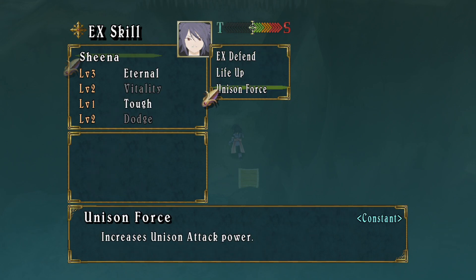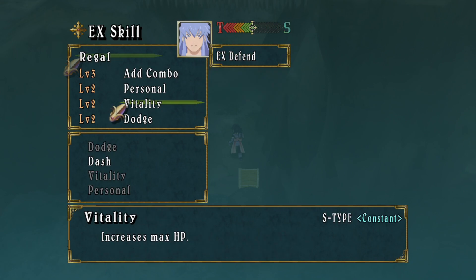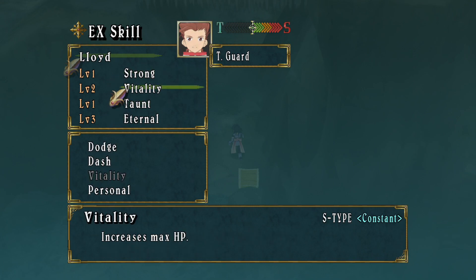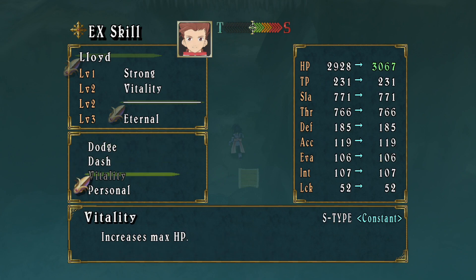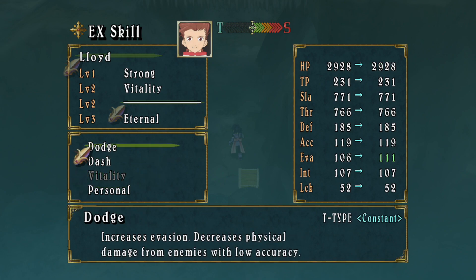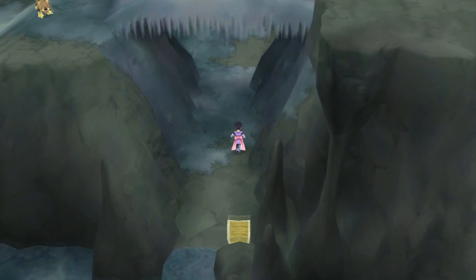I like increasing unit attack power, so I don't want to get rid of Tough on Sheena. We've already got a bunch of twos — give another two to Lloyd. I don't think I'm gonna be using taunt strats in this game anymore. This is Mobility in battle, increases evasion; this is Mobility in cities and dungeons. Take Dodge, I guess. We'll hold on to that other EX level two for now.